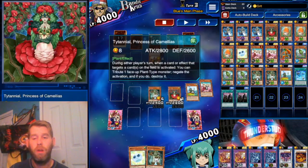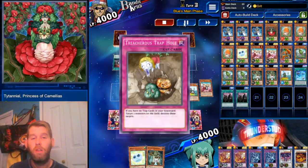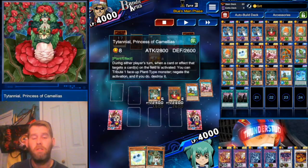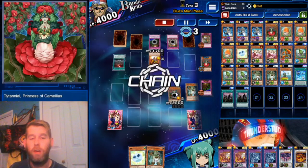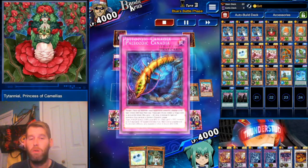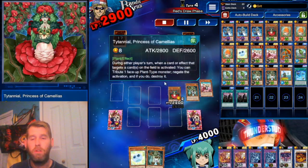Here she comes — Special Summon Titanial. She gets hit by Treacherous Trap Hole. She will not die — she's immune to traps thanks to Rose Lover. He's gonna die, so we tribute him off anyway. She tries to Floodgate, but I am immune to traps. She does not know Rose Lover, guys. It tries to Canadia — again, immune to traps. You just can't touch it.